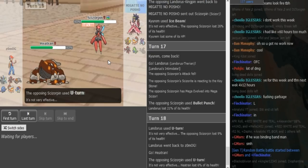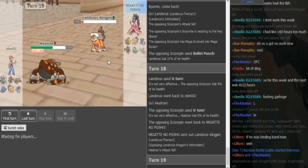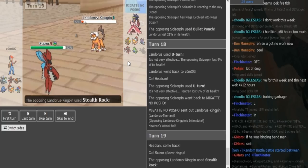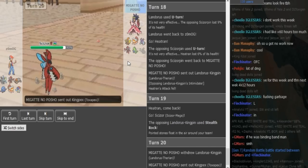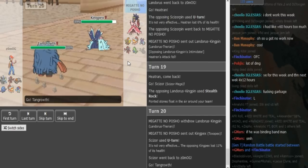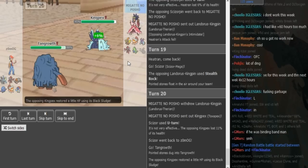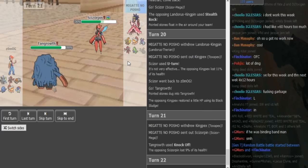I thought he would Roost to keep the Scizor as healthy as possible to check the Kyurem as best as possible. Now he can go into his Tyranitar or Landorus. I think he's gonna go Landorus because he still doesn't know what Z-move the Heatran is — it could be Z-Stone Edge which would probably kill the Tyranitar. That's exactly why he goes into Landorus and he should U-turn again, knowing that Zomark most likely does not have a Rocky Helmet to kill him. Zomark goes for Rocks, which doesn't really accomplish much because the Scizor can just Defog. He U-turns instead of Defogging, which is a bit weird, because the Rocks are really annoying for his Kyurem and for his Heatran.